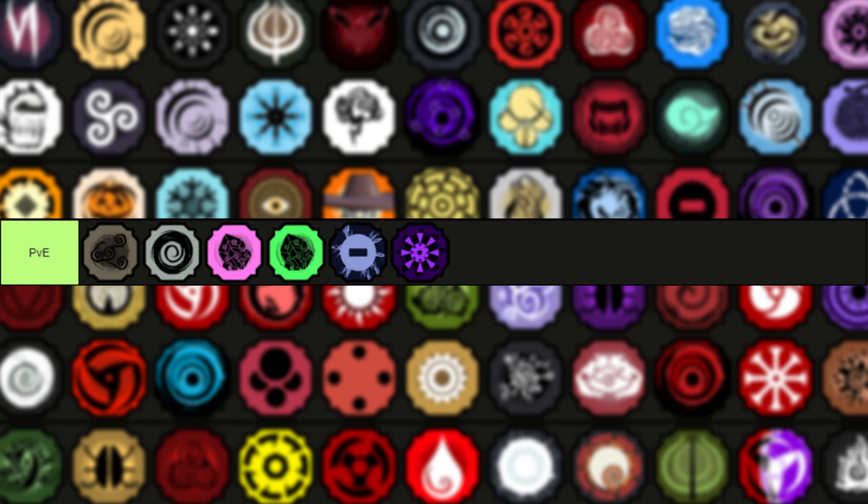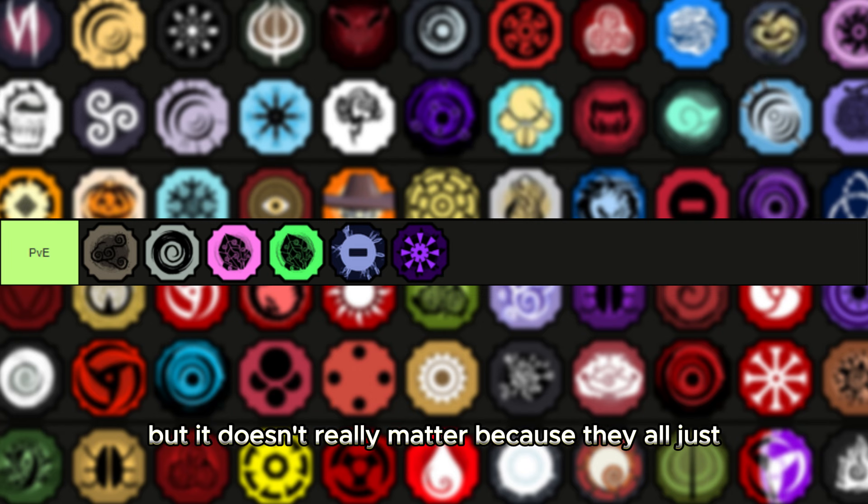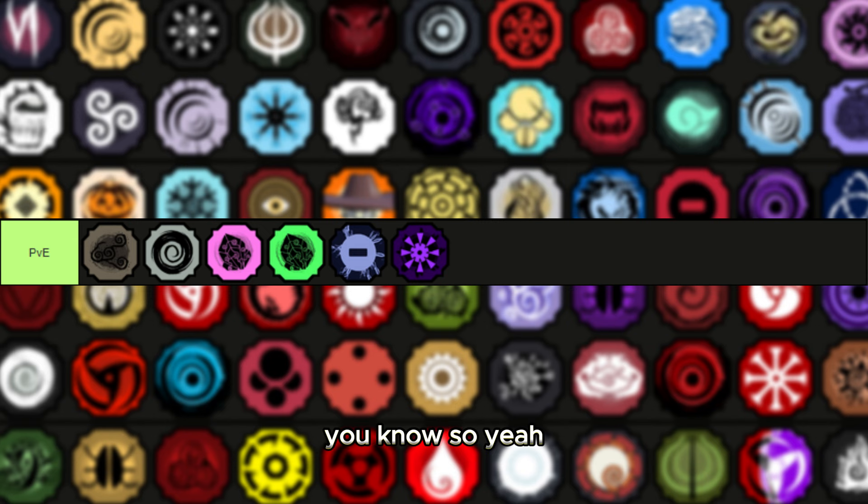Let's go over the PvE tier. It's just Apollo, sand, shadow, Xenodokai, crystal, emerald, Kamaki, and amethyst. This isn't really in order but it doesn't matter because they all just get the job done. Let's move on to the next tier.